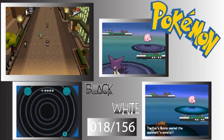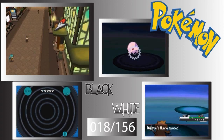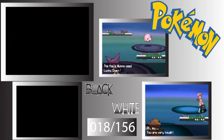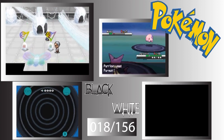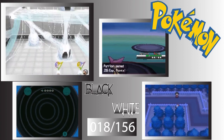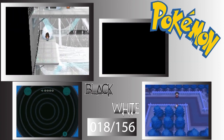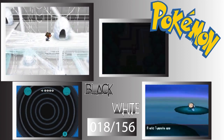I think there's a couple of Fighting-types, unless that's outside the forest. And Tympole, I believe, are out here. But yeah, they really changed Burgh's gym from the honeycomb look to the spider look.